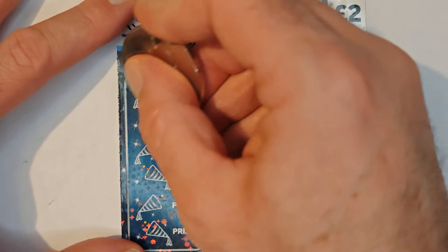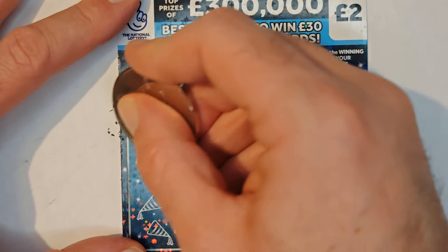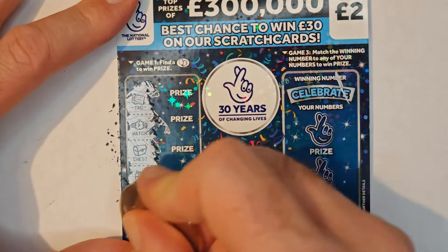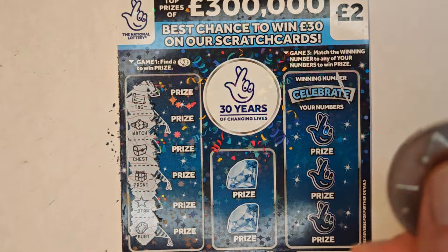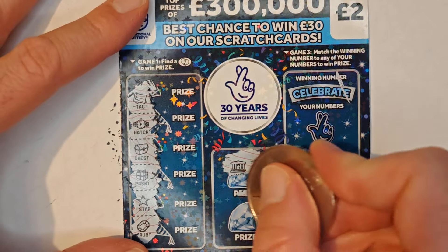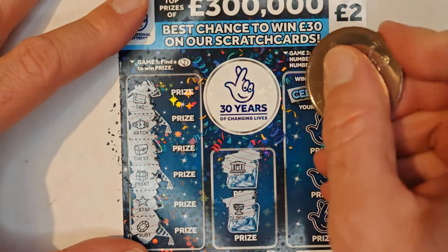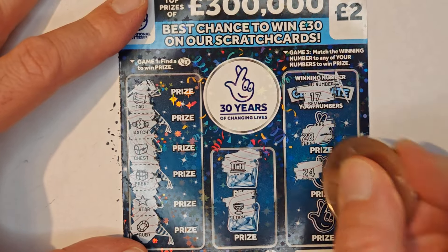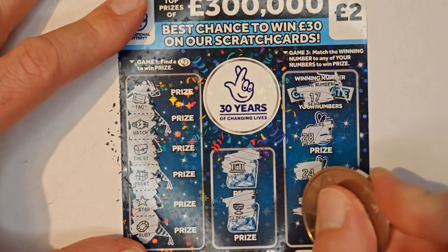Right, here we go. We have tag, watch, chest, present, star, and a ruby. Then bank, cup, 17, 28, 24, and 19.